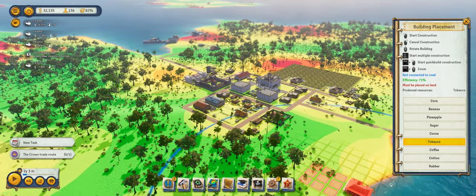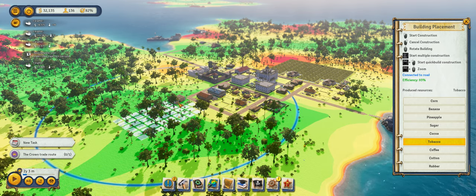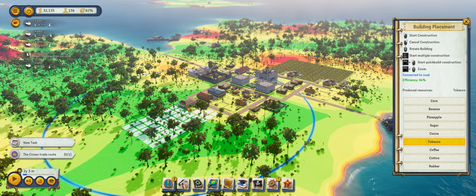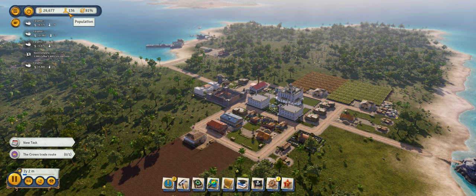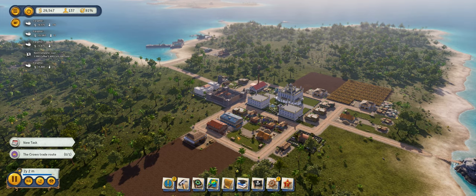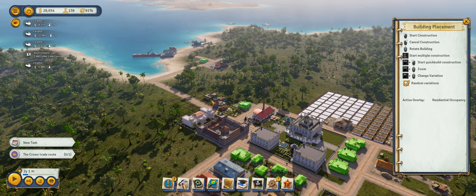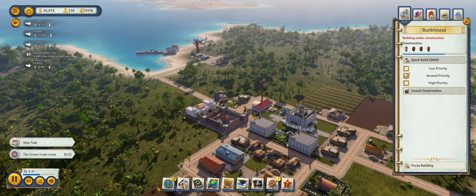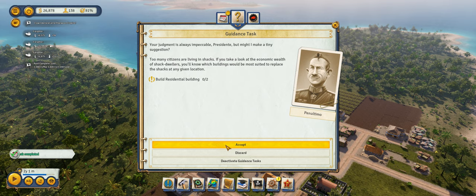It might be worth looking into tobacco — we actually have some pretty good tobacco producing land over here. Let's go ahead and build a tobacco plantation to give us a little bit more income. We can also go ahead and build some more bunkhouses. And now we've been given a choice — either pay the crown, which avoids a war, or go ahead and declare independence and prepare for war. We are going to go ahead and declare independence.